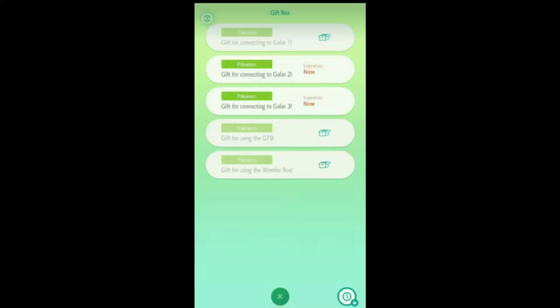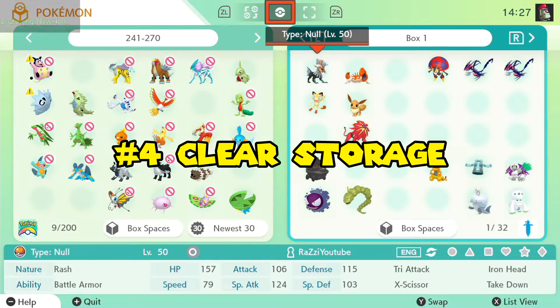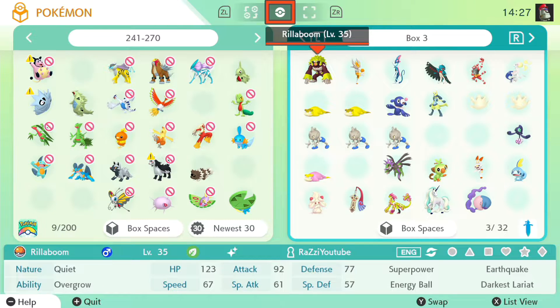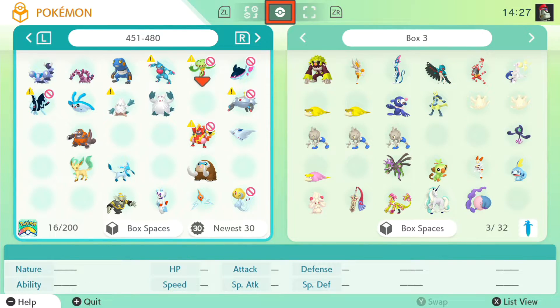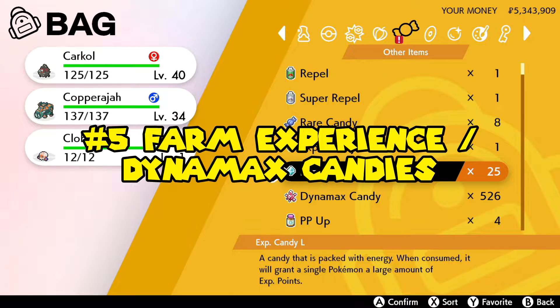Clear your storage boxes and send unused Pokémon to Pokémon HOME so you have enough clear space for all the new Pokémon you'll be catching and hatching in the Isle of Armor.